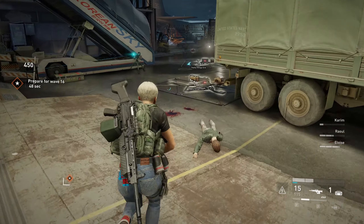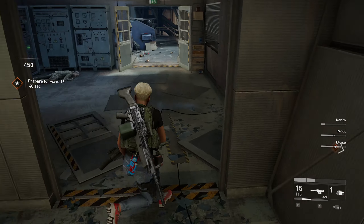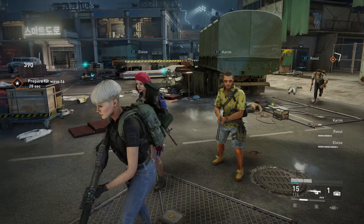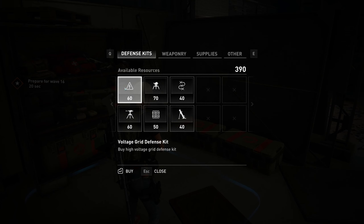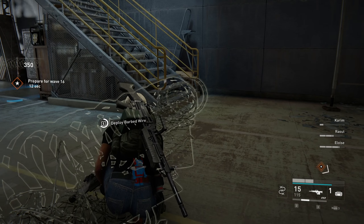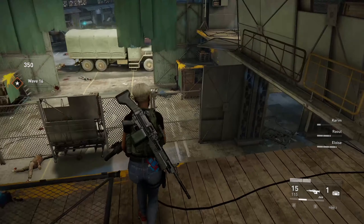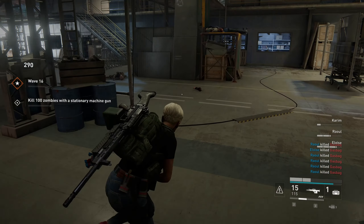I also need a medkit for Karim and myself. Two voltage grids are down — thankfully we have good points. That's why we don't close the doors now — no time at all. Always prioritize defenses whatever else you do. I think I have the time to apply the barbed wire here. Go upstairs for the bots to be here, then go buy a voltage grid just in case. Wave 16. They're going to come from the right and the middle. We're going to use the station machine gun to kill as many as we can from the middle, after thinning out the ones on the right.